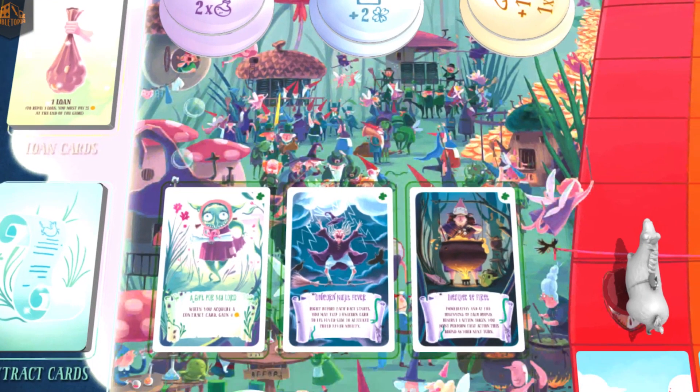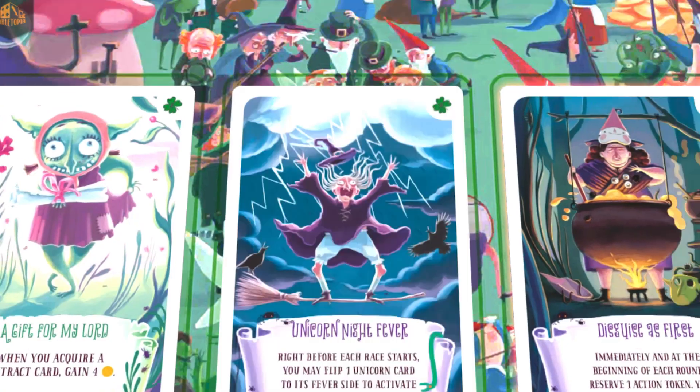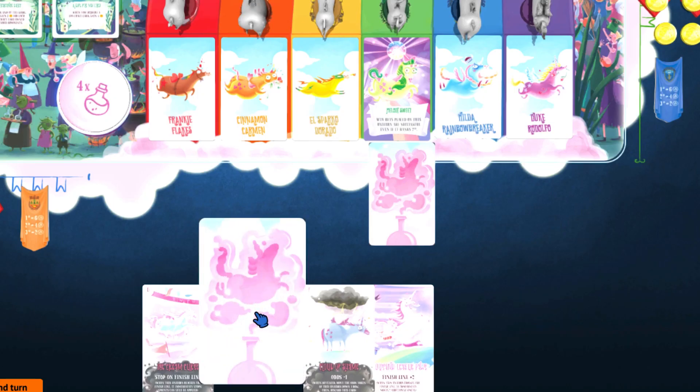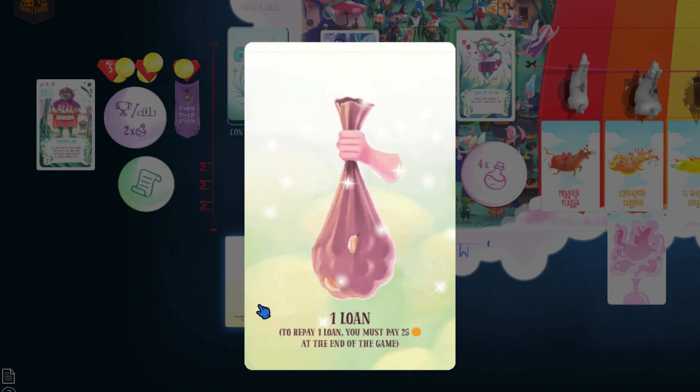Unicorn Fever is a racing game taking place in a magical realm over the rainbow where rhinos and unicorns race, and players place bets on them to win glory and gold. In the championship, players will sign contracts with shady creatures of the fairy realm to hire their services and turn the odds of the race in their favor. They will play magic cards to try to fix the race, and they might have to ask the elf mob for loans.